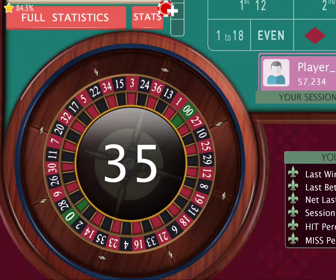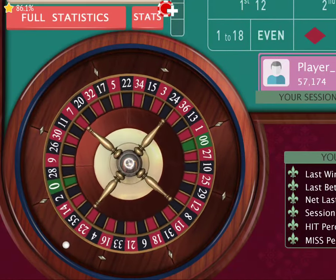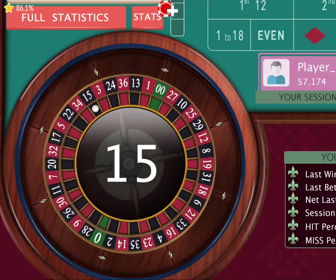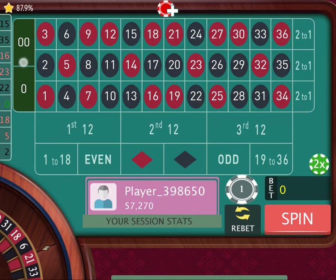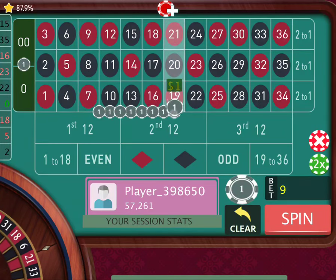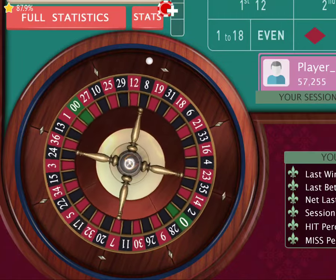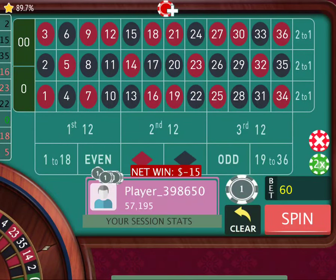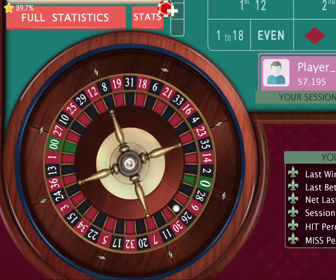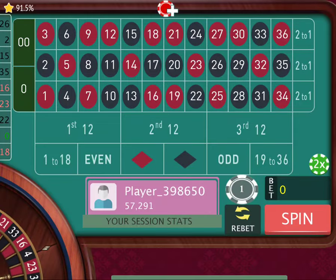There's 35, so we double, double, and spin. We got 15. I'm going to reset. We spin again and double twice, then spin. We got 26, giving us $36. We're up $291.